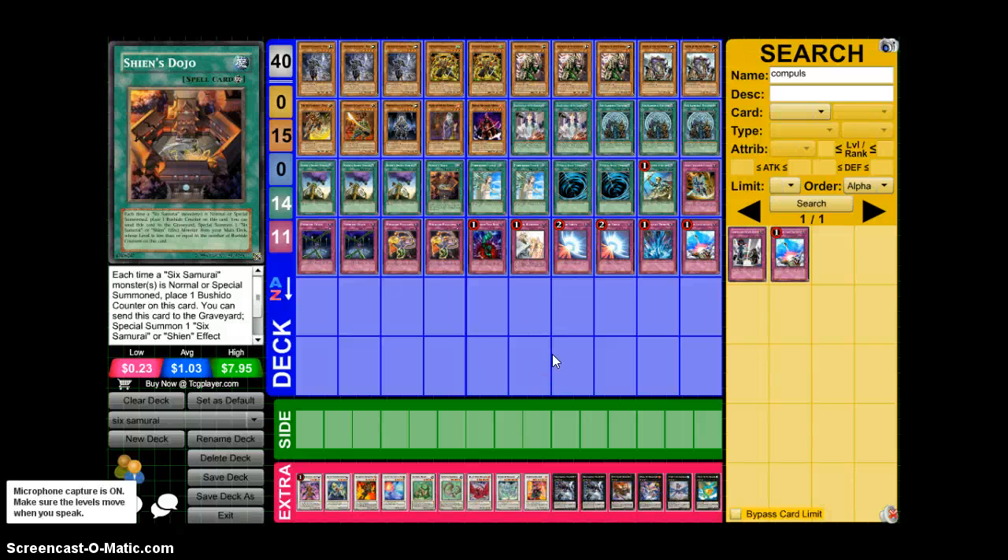Hey guys, this is Wed Sanfone here with another Six Samurai deck profile. A couple years ago I uploaded a couple videos doing a deck profile of Six Samurais and I had no idea what I was doing — I ran some cards that didn't make any sense, the deck was just bad and I lost all the time. Coming back to it a couple years later, I have an idea of what I'm doing and the deck performs. Because of the recent format it's not as good, but it definitely performs — it's gotten me a lot of wins on YGO Pro, Dueling Network, and in real life. It's still a really good deck. Shien is still good; there's a lot of effects and things that rely on effects now, so Shien's not quite as good, but it's still a good viable deck because of all the new Synchros you can go into. So let's just get right into it.